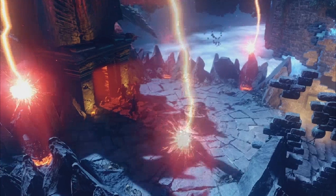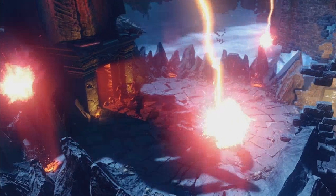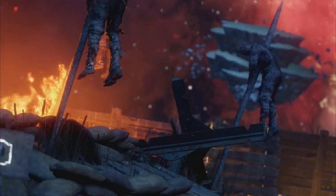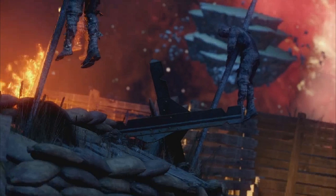Here we see them going in and the beacon is zapping everywhere. We can clearly see that symbol again. I think that's where you may place the summoning key - it looks like something you would place the summoning key in to activate the beacon. Our four characters head in and go down that tunnel.